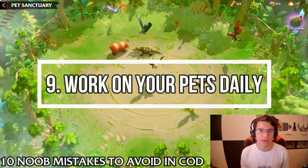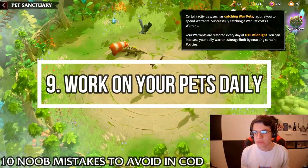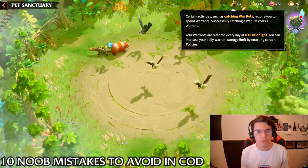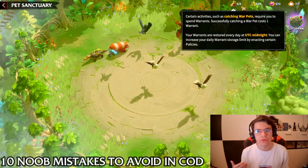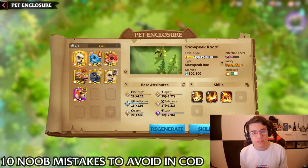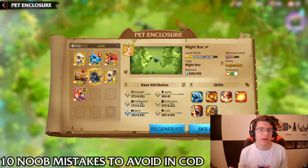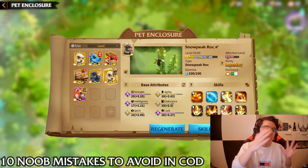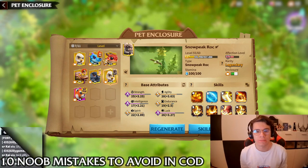The next point is to work on your pets. Use your daily rewards and try to catch pets every day to get lucky and find ones with good skills. You can also get pets whose skills earn you coins to improve your current pets, making them better over time.